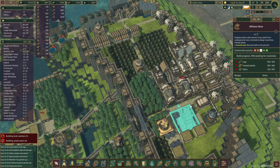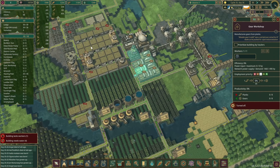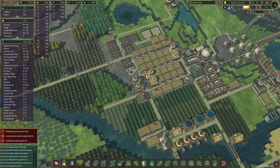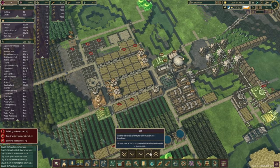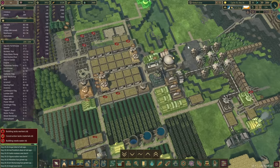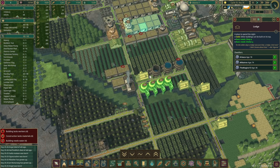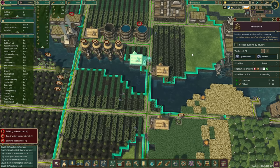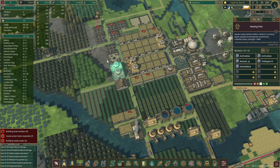Let's check the progress — we are still lacking gears, so perhaps that's something we can export from this district. We've got loads of planks so why don't we open up a couple more. We'll give the hauling post a bit higher priority. It's worth checking where everyone is working — they're still in the farms, but they seem to be harvesting and no one's really slacking off.